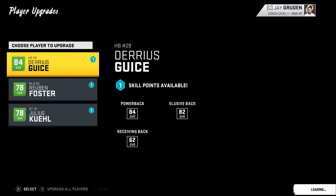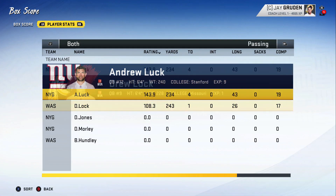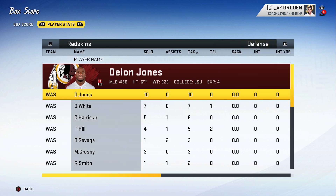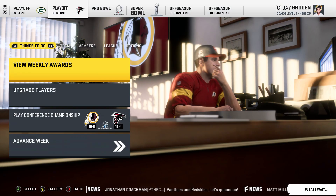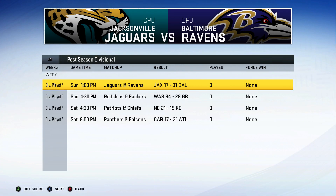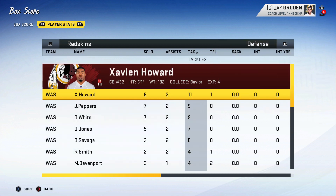We made the playoffs and in the first round knocked off the division-winning New York Giants 31 to 28. Drew Lock didn't need to do much — three touchdowns between the running backs, Josh Jacobs, Cooper Kupp had a touchdown, Deon Jones was all over the field, no turnovers. The Giants' front seven was too soft to handle our run game. Next up: the 12 and 4 Green Bay Packers with Aaron Rodgers, and we knocked them off 34 to 28.